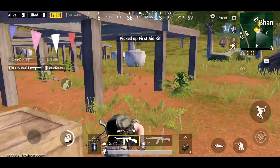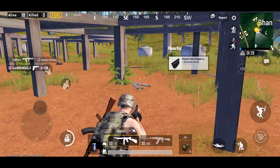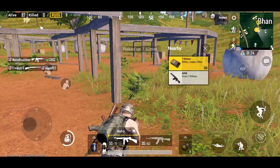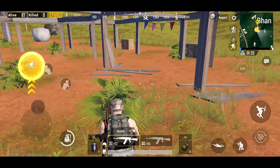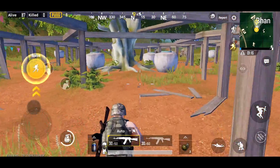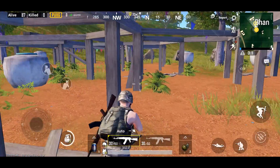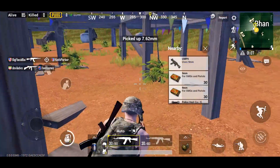Let's loot up that backpack. And here's another scope — a four times scope. Sweet. So you can see here I've made one complete revolution around the circle, which means you want to work your way into the circle now. So now we're going to loot the inside stuff, which there typically isn't as much of. That's why I recommend looting the outside stuff first.